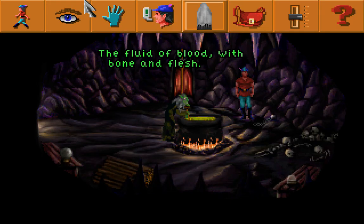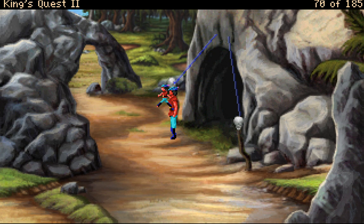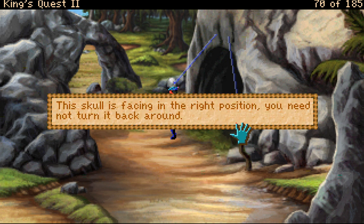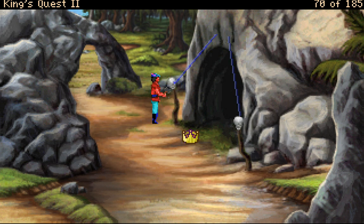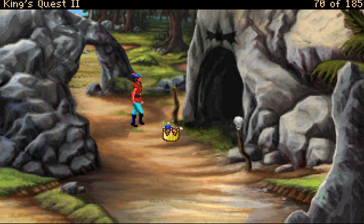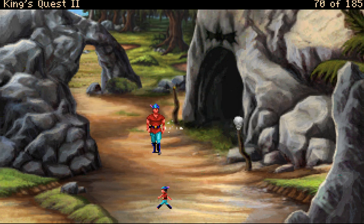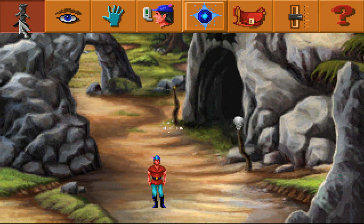You hear Hagatha begin a chant of some kind while stirring her brew: 'The fluid of blood with flesh and blood will make my complexion young — inducing time to reverse its sail, all I need is a sweet nightingale.' She is concocting a youthening potion that requires a nightingale — it will make her complexion young and fresh. You cannot remove the birth gem while the blue light is streaming from it; if you want to dislodge it you'll have to use force. You strike the skull with all your strength and it shatters — the birth gem clatters to the ground along with a multitude of bone fragments. You reacquire the birth gem.